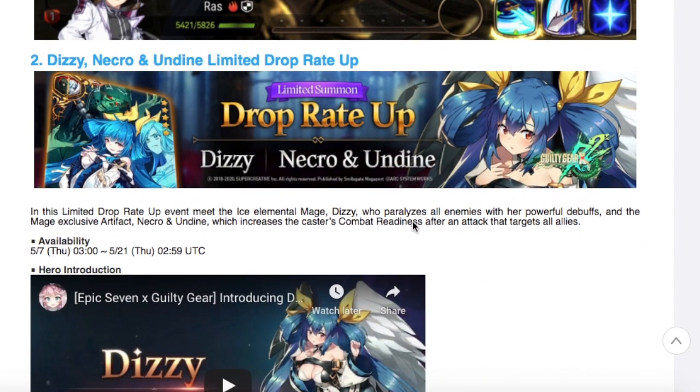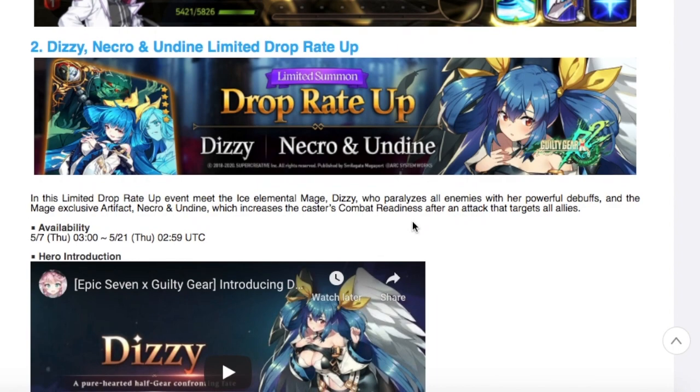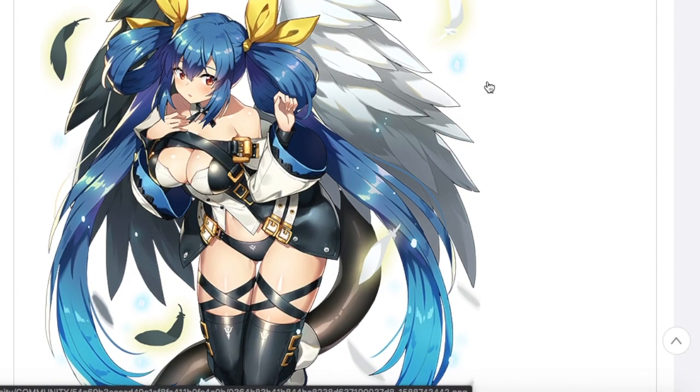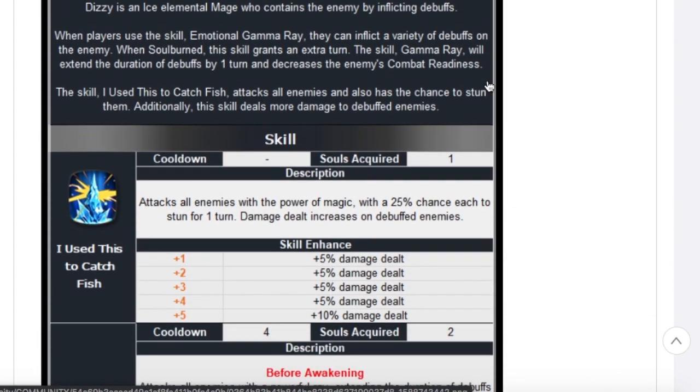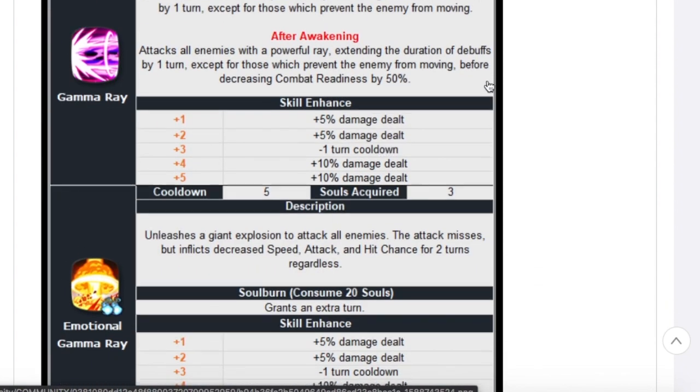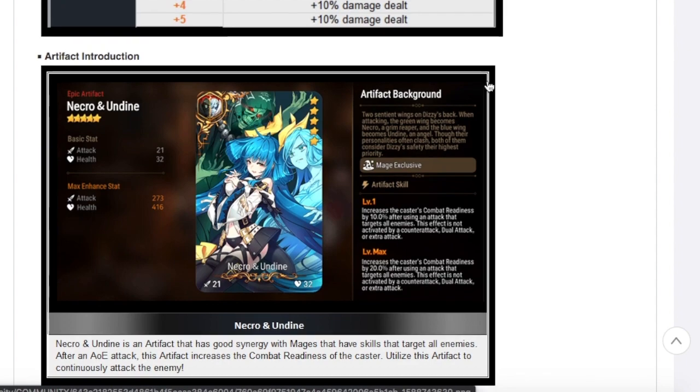We are getting a Disease banner with a Disease drop rate up. If you don't have her, get her. If you don't have enough to guarantee yourself a limited 121 pity, make sure you go into the secret shop, refresh, get sky stones, farm — do whatever you can to grab Dizzy, because when she first came out she was ridiculous. So if you don't have her, make sure you get her.